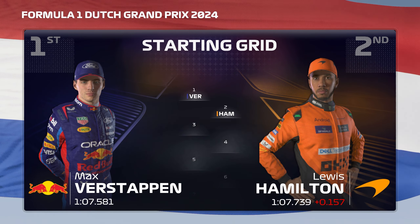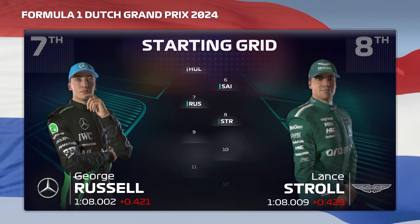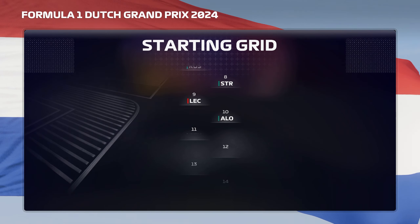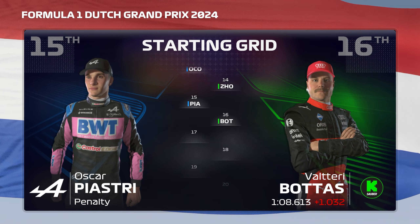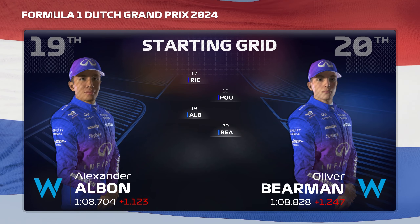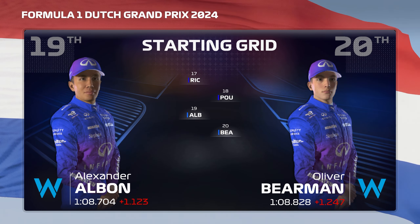The grid lines up with Pérez, Norris, Hülkenberg, Sainz, Russell, Stroll, Leclerc, Alonso, Tsunoda, Gasly, Ocon, Piastri, Bottas, Ricciardo, Teo Porcher, Alban, and Oli Behrman completing the field. It's time to go racing as we head trackside for today's Dutch Grand Prix.